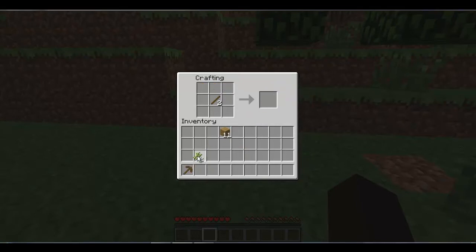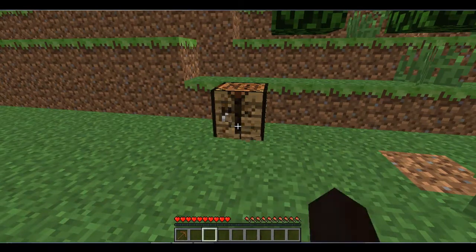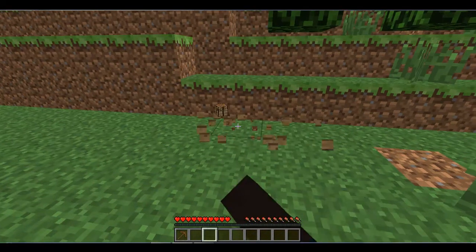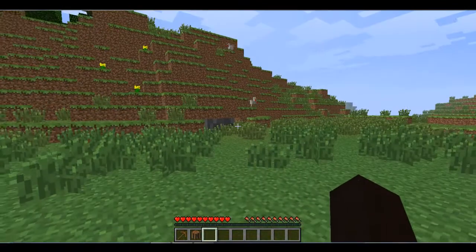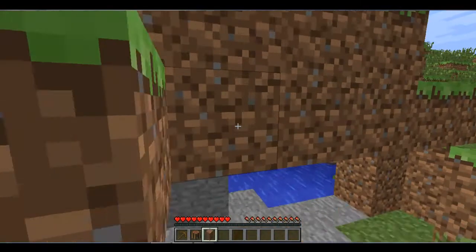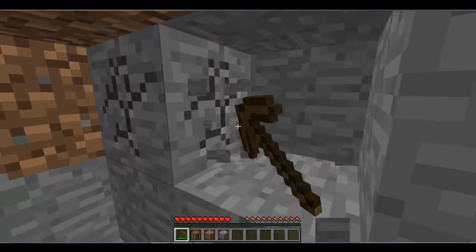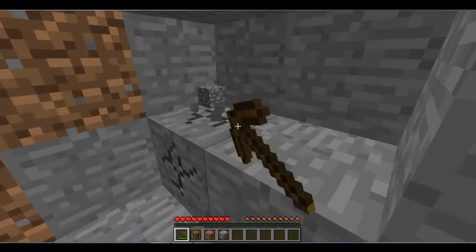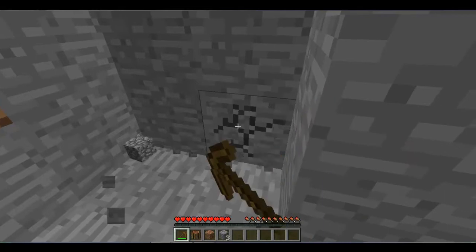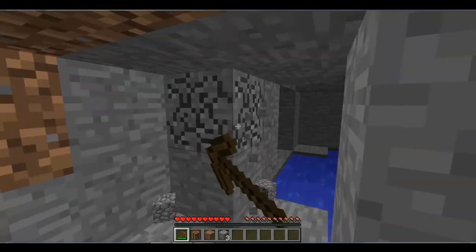So I'm not gonna waste this making wooden tools right now. I'm gonna go collect some cobblestone. I'm not gonna make a lot of wooden tools because I'm gonna go right off the bat get cobblestone and make stone tools so I have a higher efficiency.